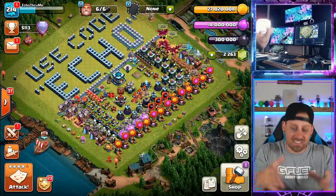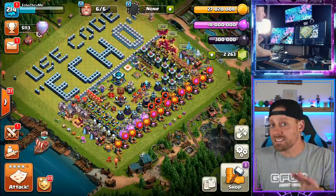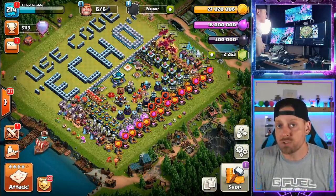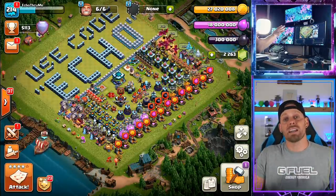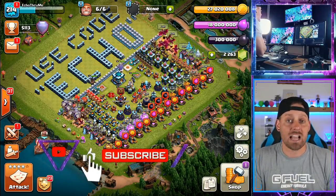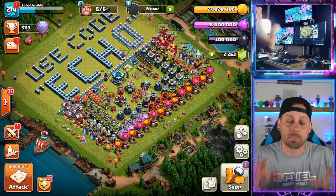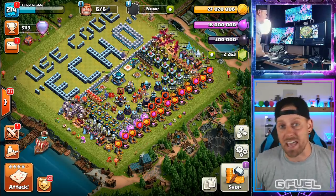The first one we're starting out with is the Lightning Dragon attack, or the Zap Dragon. We're going to see which one of the three strategies is the worst one to be using in Legends League, at least the worst one for me. Make sure you sub the channel and ring the bell for regular Clash of Clans videos and always remember to use code ECHO in the shop in all Supercell games.